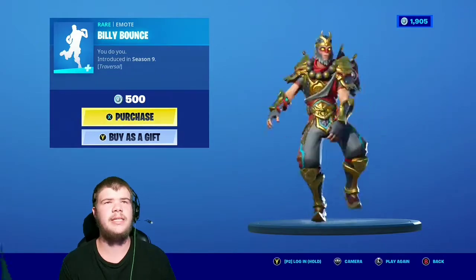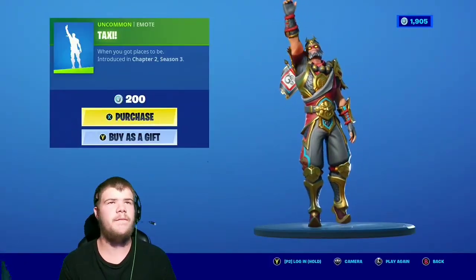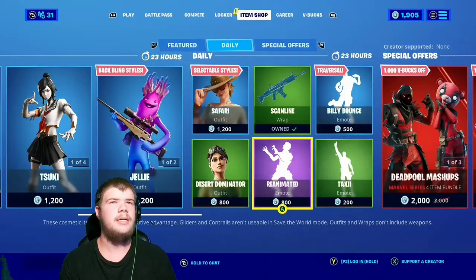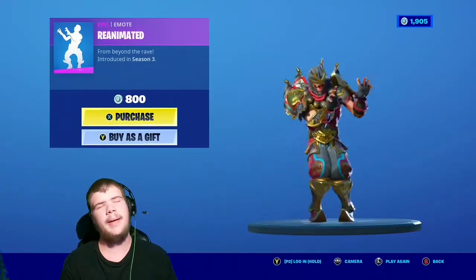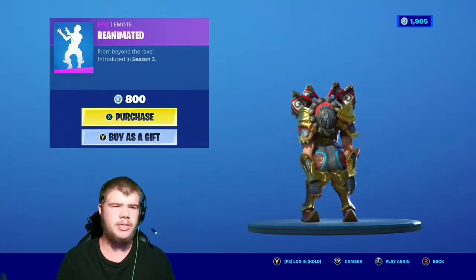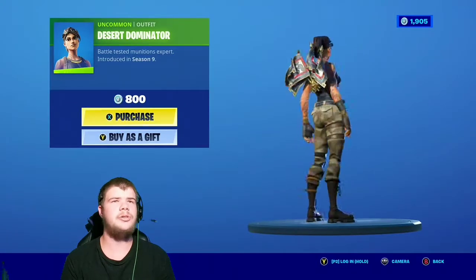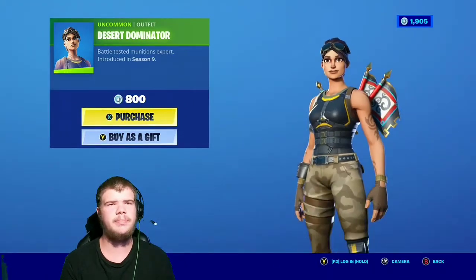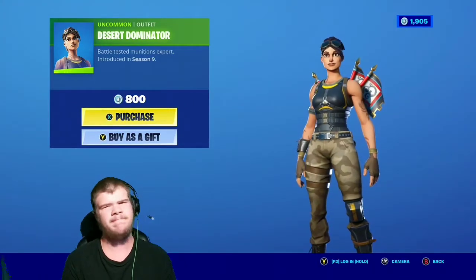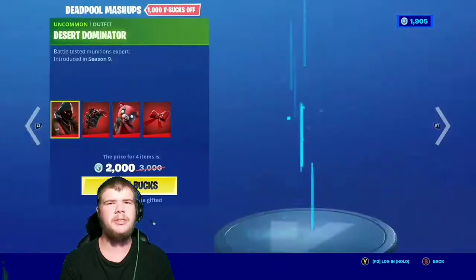Billy Bounce — very nice. Actually a pretty nice wrap. The Attack's Emote — very nice as well, pretty cool little emote. The Renate Man Made It wrap. Normally they bring back the Attack's Emote with the other skins, but for some reason they didn't — that's kind of weird for Fortnite to do. The Desert Dominator — happy to see her back. She comes back about every 60 to 90 days. She comes back a good bit.